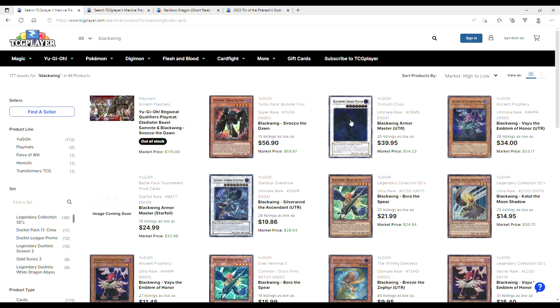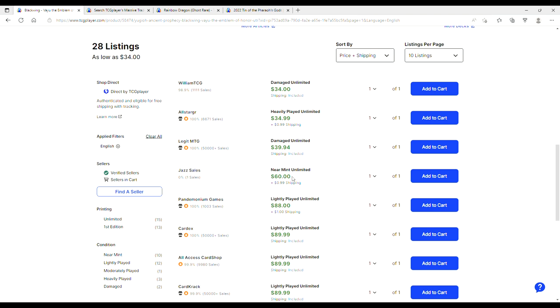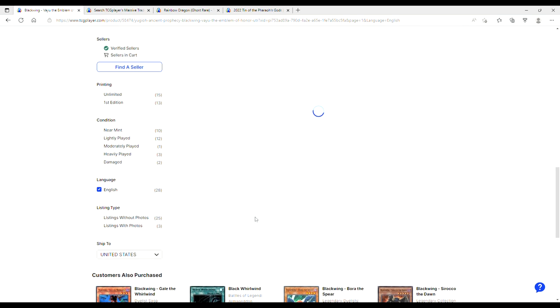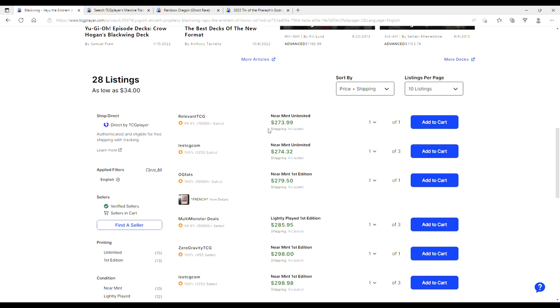For Blackwings — or 'Crack Wings' as someone on Pojo called them — you're looking at $60 for Turbo Pack Boosters. Cirac is only a super rare. Armor Master star foils are $25, value ultras are $12, secrets are $15. There's an ultimate rare listed near mint unlimited for $60 — I think someone just didn't take down their storefront. Light Plate unlimited is $89 to $90, which isn't terrible for an ultimate rare. Near mint unlimited Italian is $160, light play first edition is $170, near mint unlimited is $274, and near mint first edition is $300.